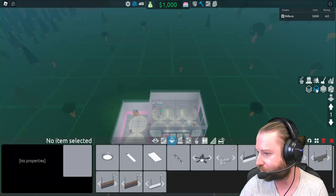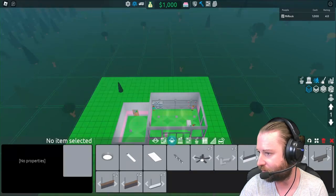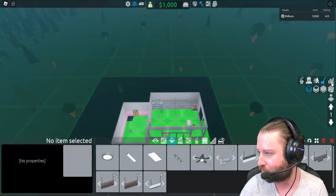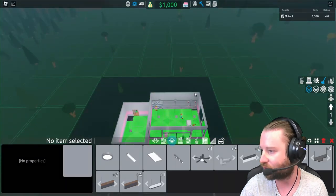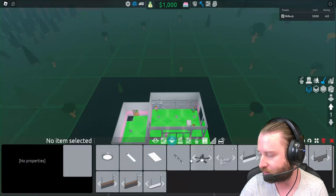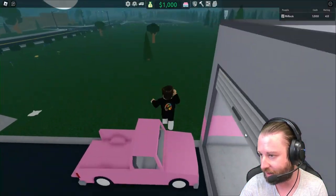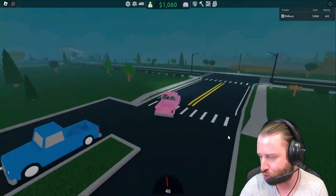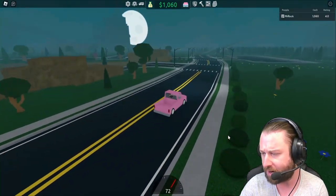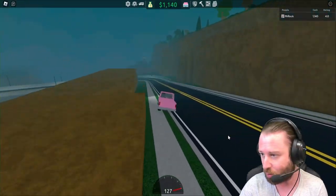This is a bit like Theme Park Tycoon 2 in terms of how far we can expand — wow! There's a game pass section over there. We've got different floor layers — roof, level one, level two, ground floor. There's a bunch of ceiling stuff too. Right, let's head back to the loading dock area, taking that need-for-speed run down the hill again.